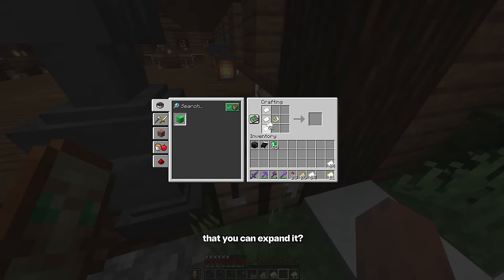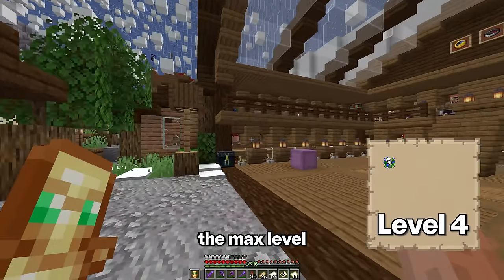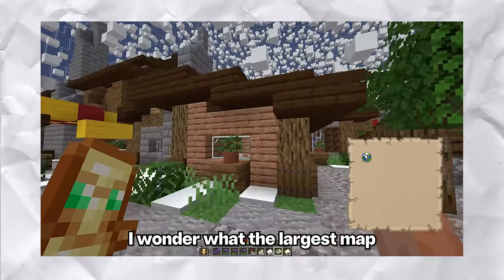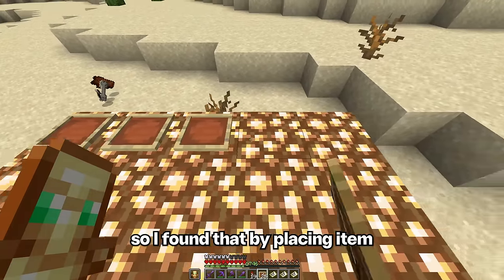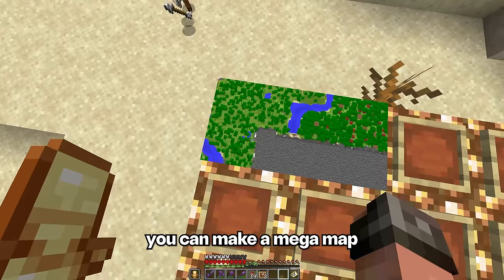This is a single map, and did you know that you can expand it? So this map is now the max level, and look at how large that area is. Wait a minute, I wonder what the largest map you can make is. So I found that by placing item frames on a wall, and then by getting two maps next to each other, you can make a mega map.